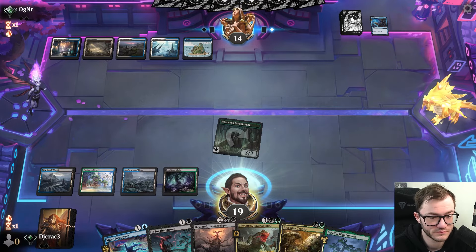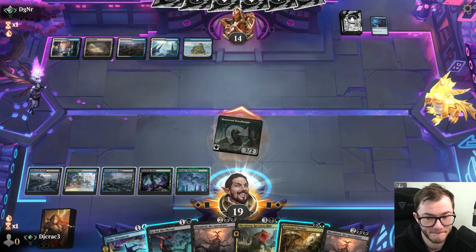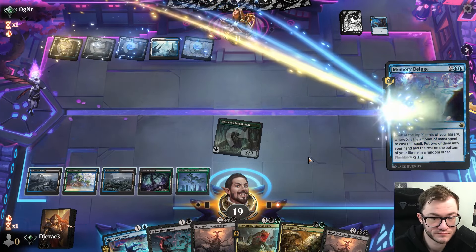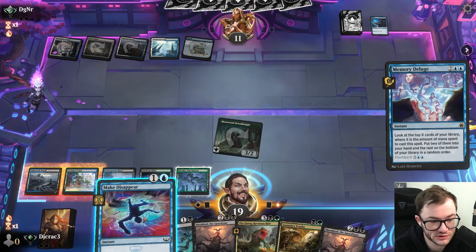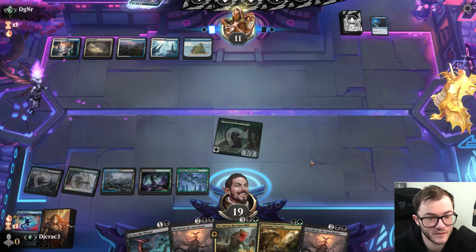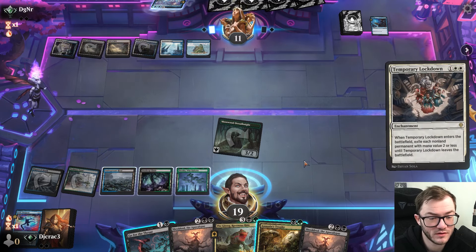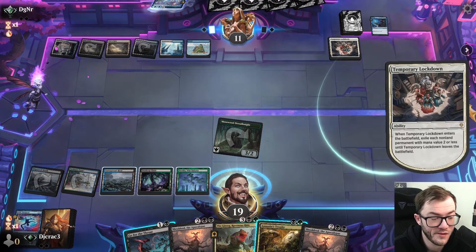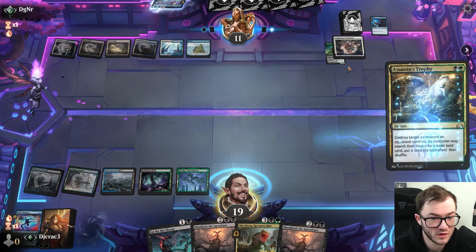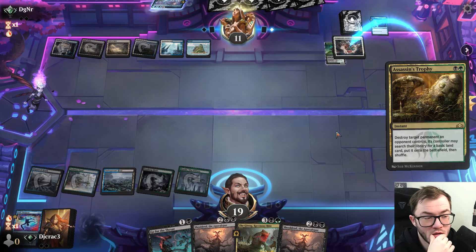Another Shieldred — not the best. We keep getting in. Memory Deluge — I think I'll counter it. Yeah, I'm just gonna counter it. I don't want their card advantage. Temporary Lockdown — at least I can Assassin's Trophy that, which I will of course.